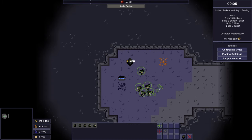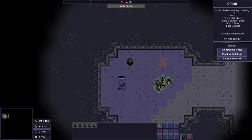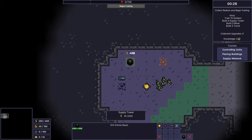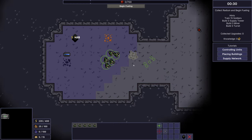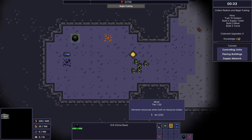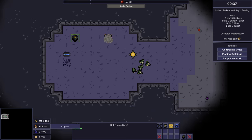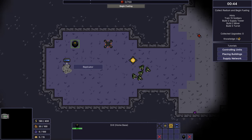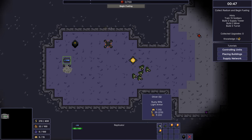Starting a fueling process will launch an endless swarm of enemies — better be prepared. So we got some basic infantry. We need to collect radium and begin fueling, train 15 soldiers, and build supply towers. B is for build — we have fences, turrets, utility, supply buildings, and vision towers. Supply towers increase the range of your supply network and the building must be built within the network. Resources include miner and copper, and there's energy from coal.